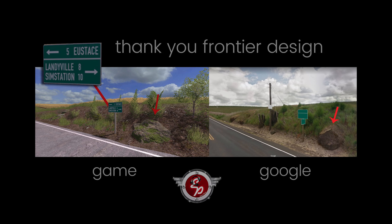Last but certainly not least, the infamous Eustace sign — Eustace 5 miles, Landyville 8 miles, and SimStation 10 miles. Just love it. Another extraordinary attention to detail: there's a rock cropping out from the side of the hill in real life, and he's added that into the game. Those are the little things that say to me, who does that? Well, Bullet Bill does. Frontier Design does. And I have to scratch my head because it took a group of British guys to make a great American map.